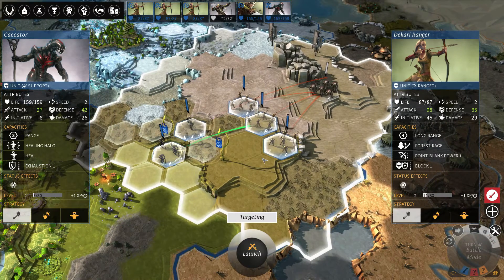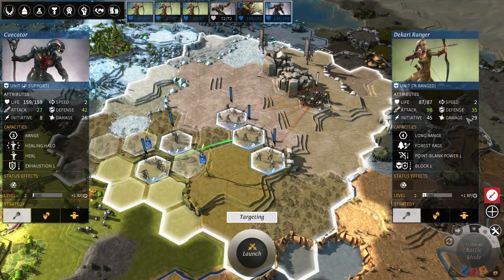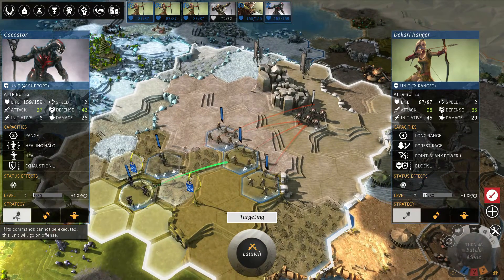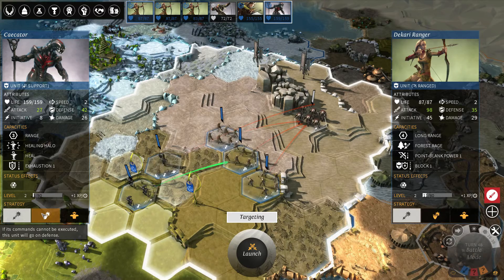So that's a basic overview of how to order your units around so they actually do what you want. This comes especially handy when units die before one of your units can attack them, and you have to rely on strategies. You can try to calculate using damage and life values exactly what to do, but once you're dealing with chances to miss, it's not always reliable — so you'll have to rely on either Offensive or Hold Position. Offensive searches for an enemy; Hold Position stays put but still attacks if something is in range. Defensive you basically shouldn't use because it's unreliable. Hope you find it useful — see you next time!